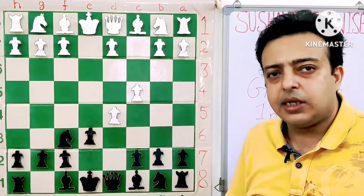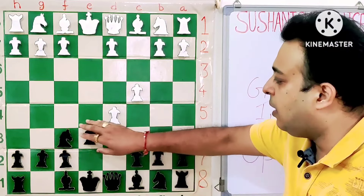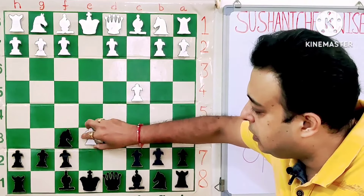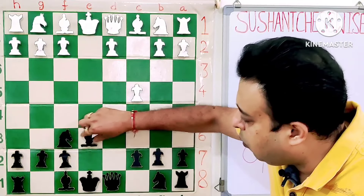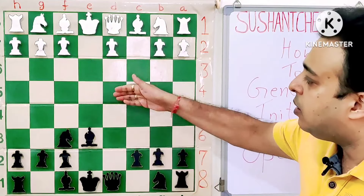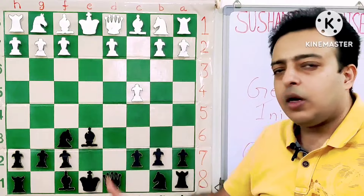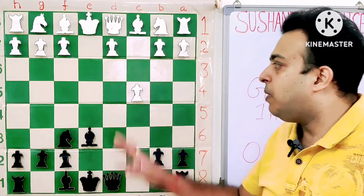E4, D5, Nf6 is the Scandinavian Defense, and with this move E6 it becomes the Icelandic Gambit. D takes E6, bishop takes E6 — the only way to keep the pawn — and white thinks he is doing well because now he will get the move D4. So the only thing that compensates against the development is better center control.